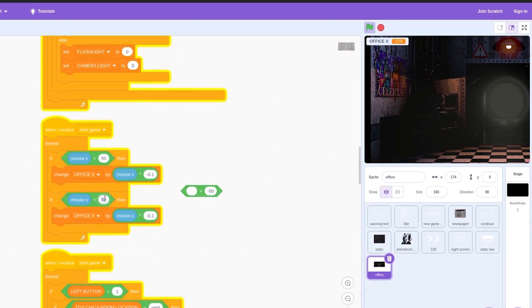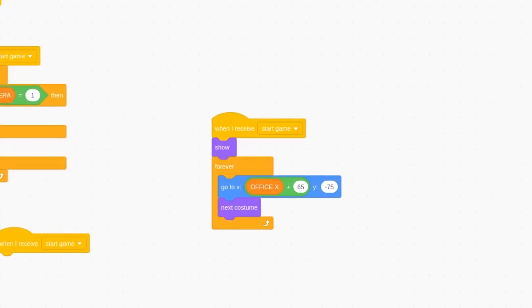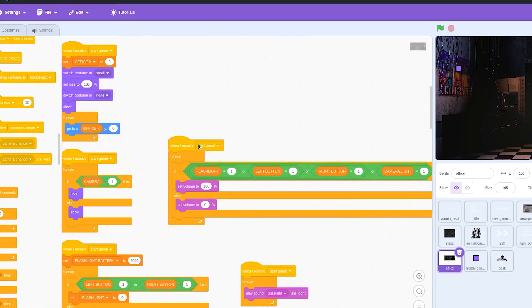After fixing that, we come to the most important part of the office — the fan. We'll use multiple frames and play them in a loop. We'll also move it according to the office position, just like the rest of the office.